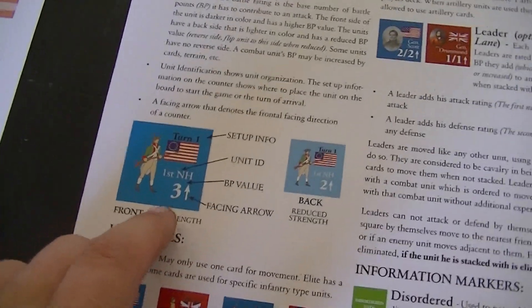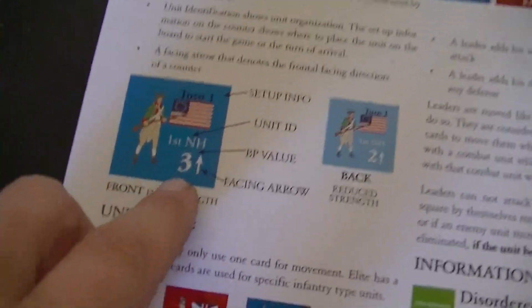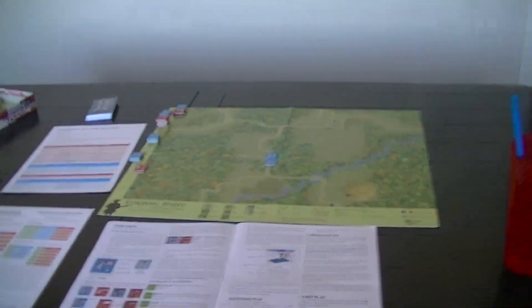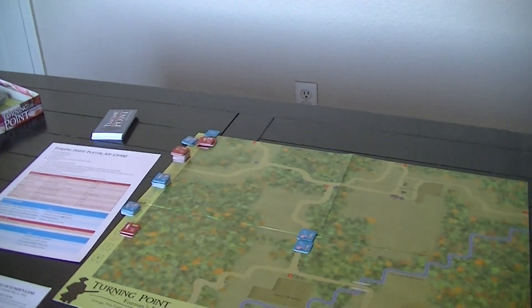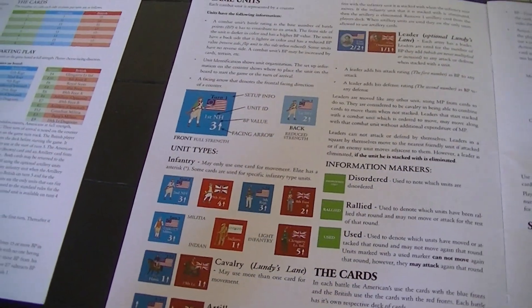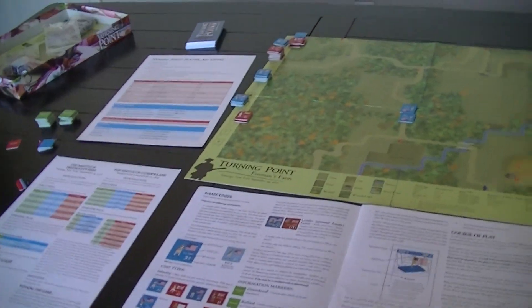First of all, we have the counters, which are pretty simple — they indicate who's where, any setup information, the unit ID which is historical only, a strength point value, and then a facing arrow. They're nice big counters with lots of room. You'll also notice the board uses squares — very faintly printed as a grid — instead of hexes. The icon on the counter tells you what different units are: cavalry obviously have horses, artillery have cannons, and things like Indians or light infantry might have their own specified roles.